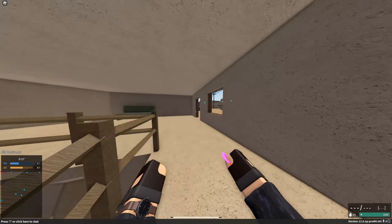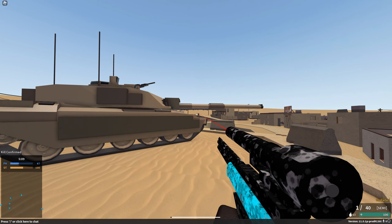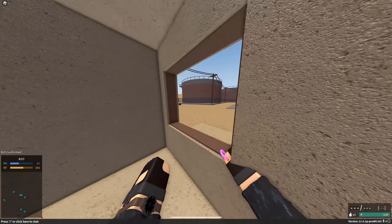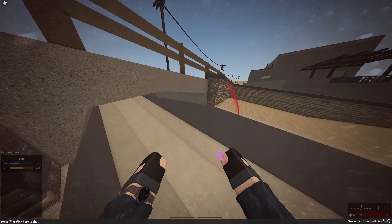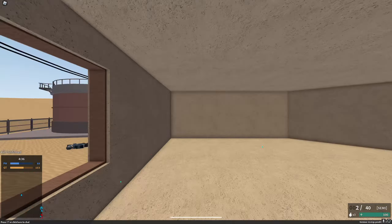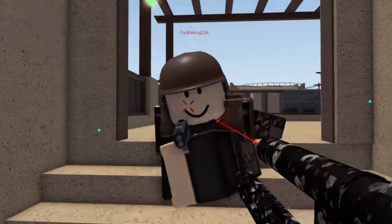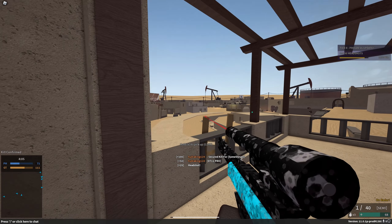I'm determined to get one solid kill with this. At least one solid kill. It's not going to happen. Yes, it is. He is out to get you. I know what I'm doing — where is bro at? He found me. You're not taking me this time. Oh wait, hold on — I think I spawned behind him. I got him. He turned, he knew. Bro knew it was over.